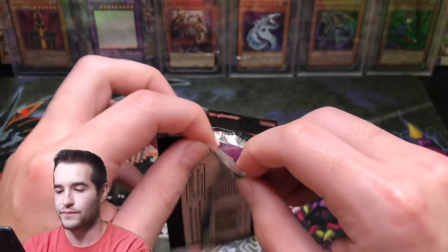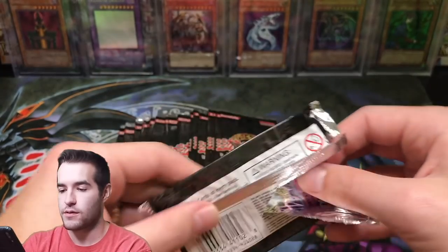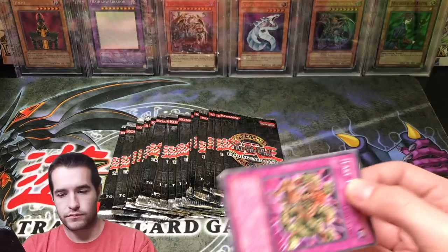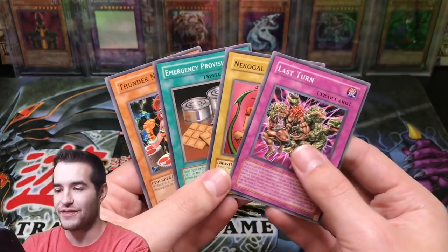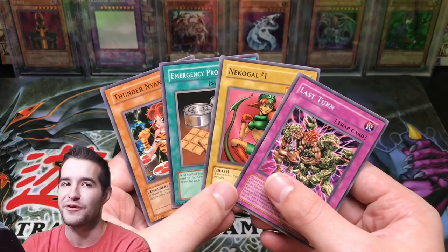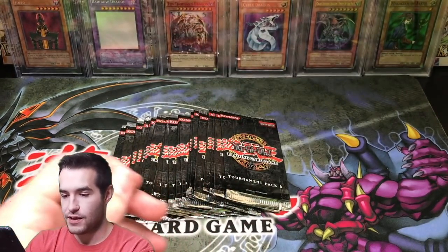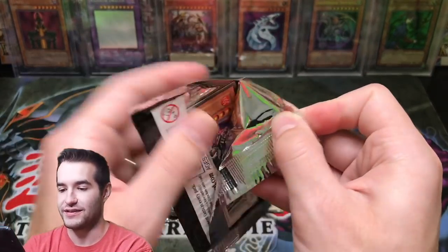Another Air Knight. So our Goat decks are going to be loaded with Dark Balters, Fiend Skulls, Rice Cinchies, and Air Knights — I'm going to have plenty of them. Last Turn. This one's ripping up really weird. This has a four-card pack in it — this was the super heavy one that had four cards, so this was an error pack. We did get four commons; I was hoping there'd be a foil in there but there wasn't. Emergency Provisions and Thunder Nyan Nyan — so four cards in that pack, that's pretty weird but pretty awesome.